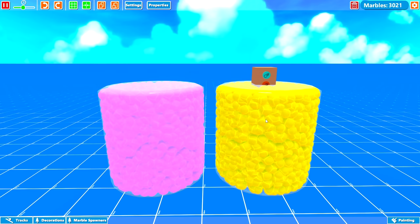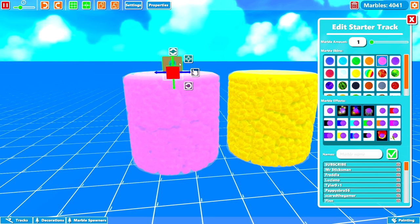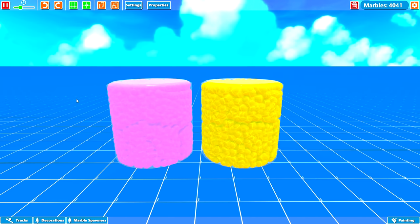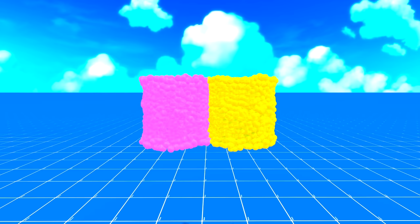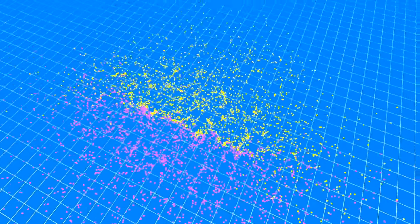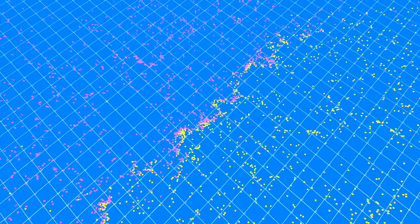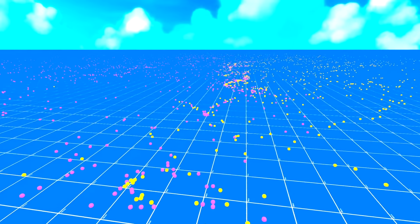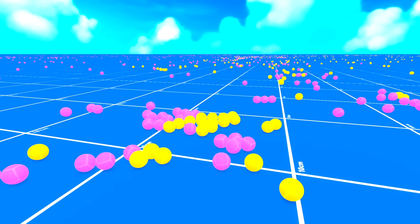Now we're going to add 500 more to each one — 4,041 in total. 3, 2, 1, go! Oh yes — double kill! Look at that, we've got a bit of a dividing line between the pink and the yellow. That line down the middle looks really good. That was quite good pressure. I reckon we can get even more explosive power later on. I've got just the idea for that — let's go check it out.